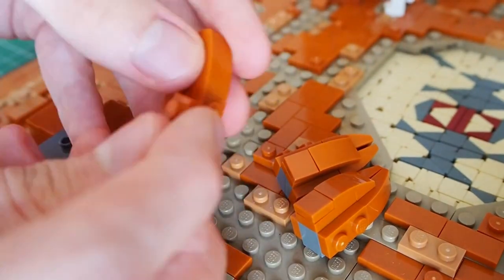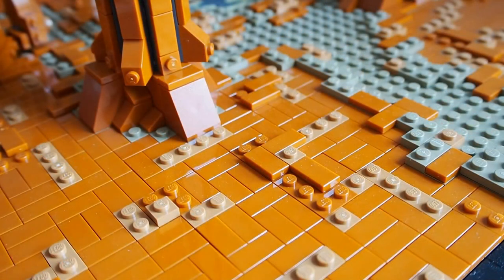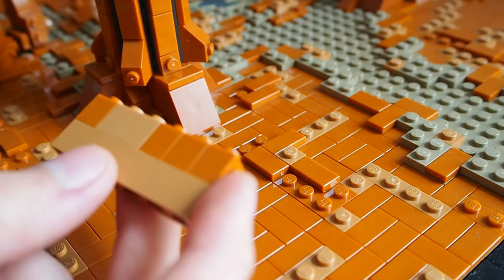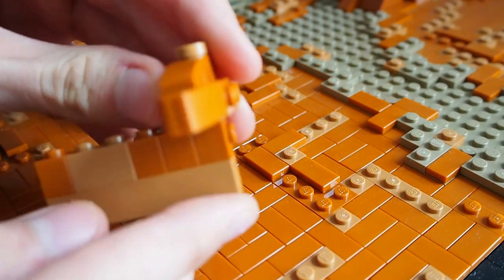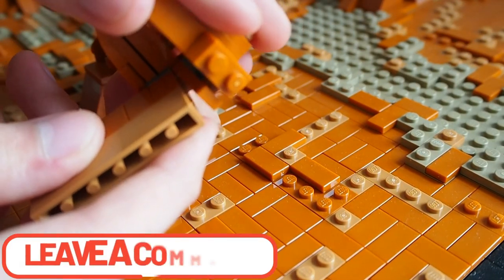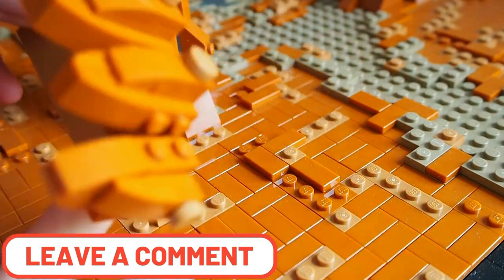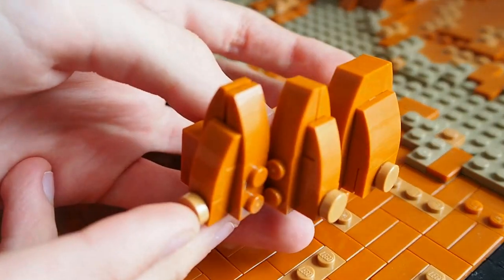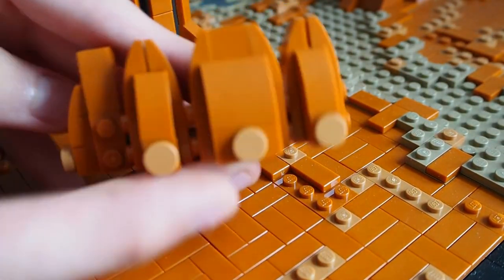For the balcony I went for a SNOT design and made a really cool railing using some rounded slopes. It looks really good and I'm really happy with how the balcony is turning out. I also included some SNOT bricks in the balcony so I could attach the railing that I made.